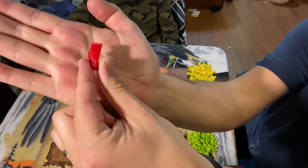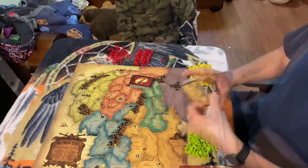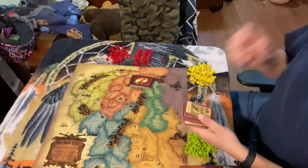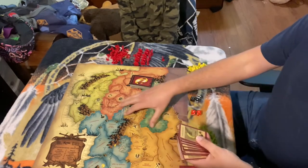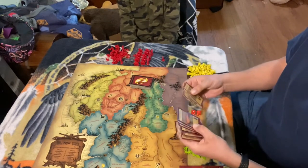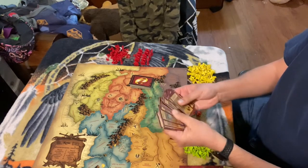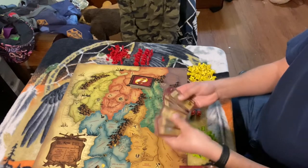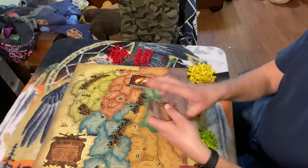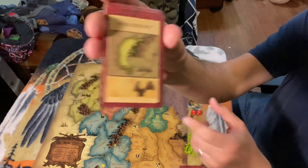The territory cards are going to be a little different from the regular Risk. Still, one card will relate to every territory on the map — there's the Shire, North Mirkwood, Eastern Angmar, Buckland, all of them. They'll have a picture on them as well as an image of the units on them.